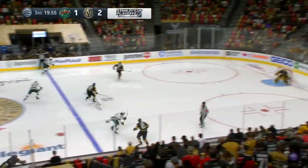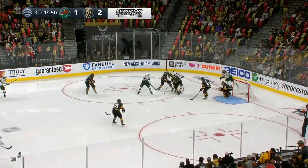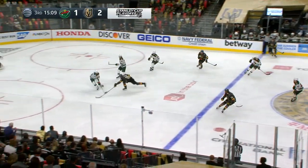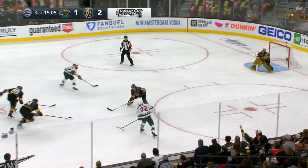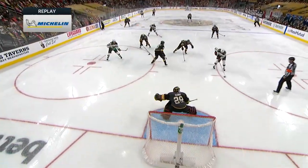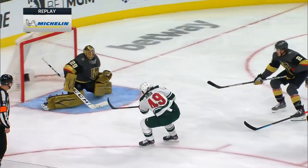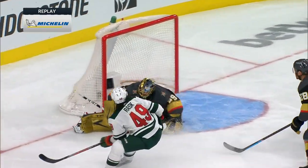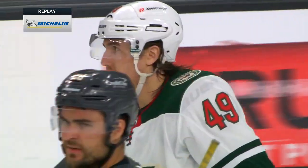Third period underway. Golden Knights up 2-1. Nick Wah up ice into the offensive end, chipped away by Dumba. Up ice comes Fiala with Rask. Fiala trying to get it to Rask — shot! Off the crossbar! A close call for the Golden Knights. A good pass and Rask gets all of it — elevates the puck — and it catches the crossbar. Certainly Marc-Andre Fleury gives a little tap to the iron and a thank-you, as Rask came close to tying this game.